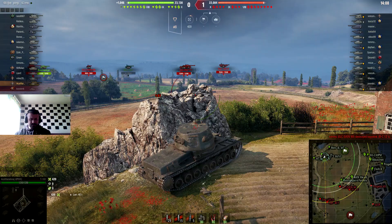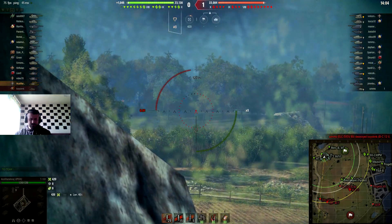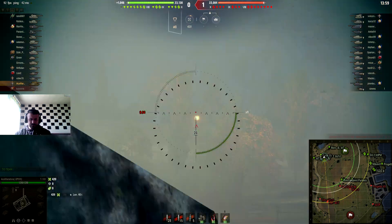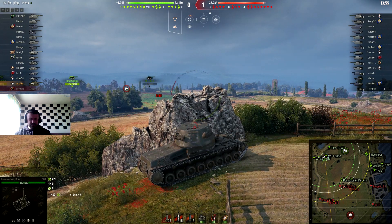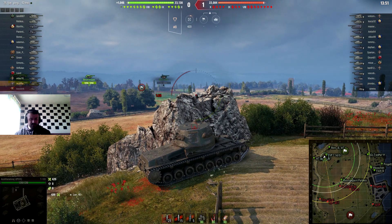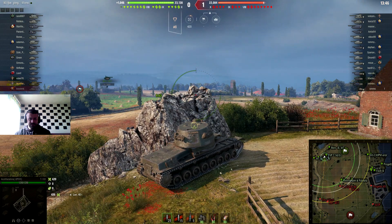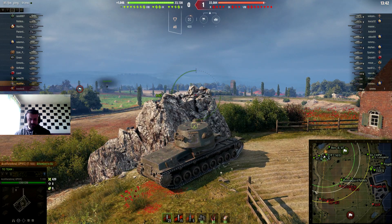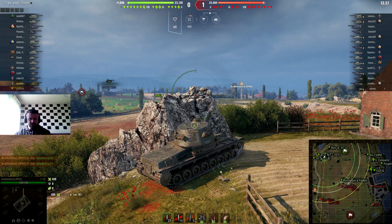420 damage! Whenever you're rolling around 400 on a tier 8 destroyer from the red line — even more than 400 — that's nice, you can't say anything different. The bad thing is this TVP is camping here — I really don't know why some players even play medium tanks.